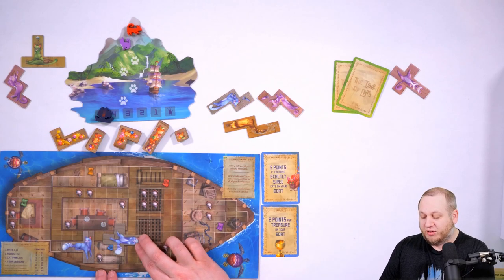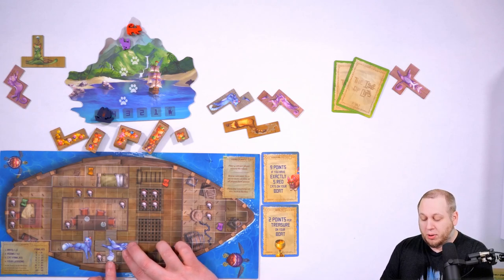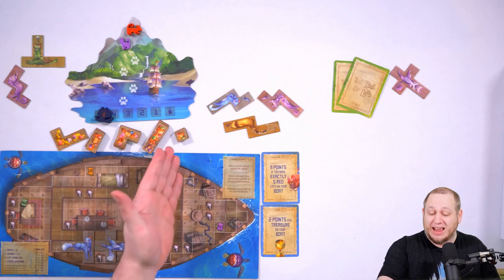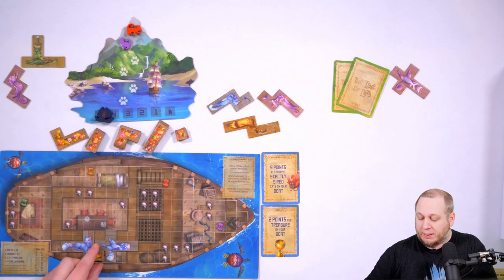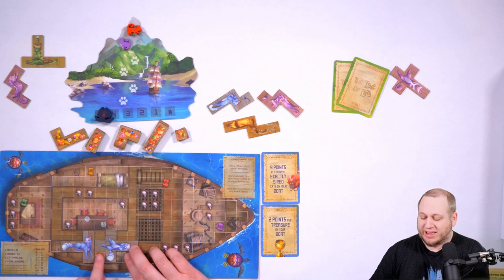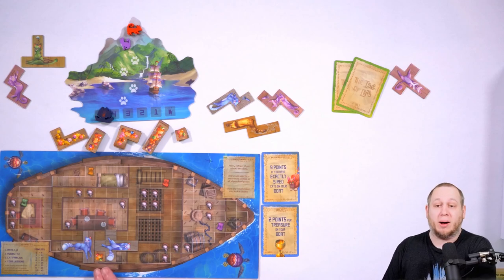On your boat there are five different treasure maps, and if you put a cat on a treasure map of the same color — a blue cat on a blue treasure map, a purple cat on a purple treasure map, and so on — you may immediately take one of the common treasures or a rare treasure if available and place it on your boat for free as a bonus. You can put other cats over treasure maps but in those instances you won't get the bonus treasure.